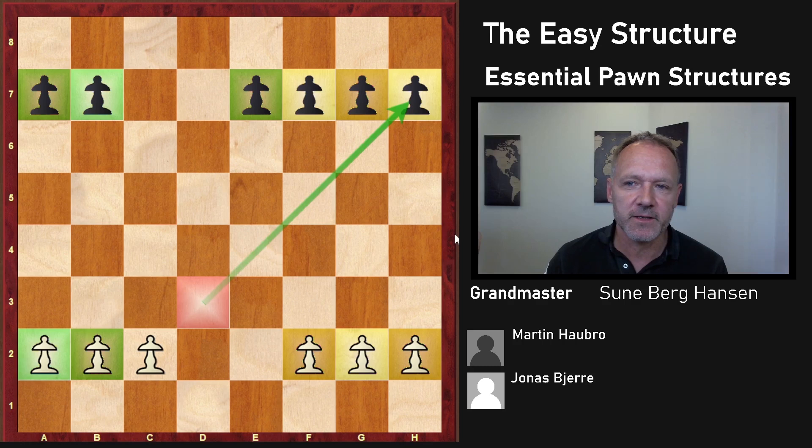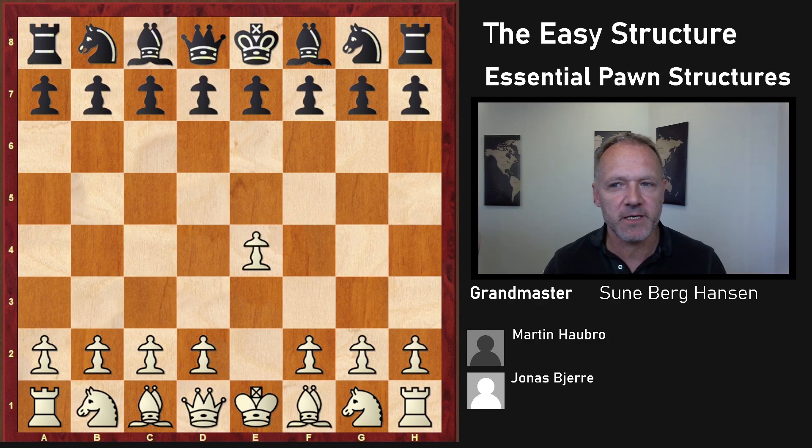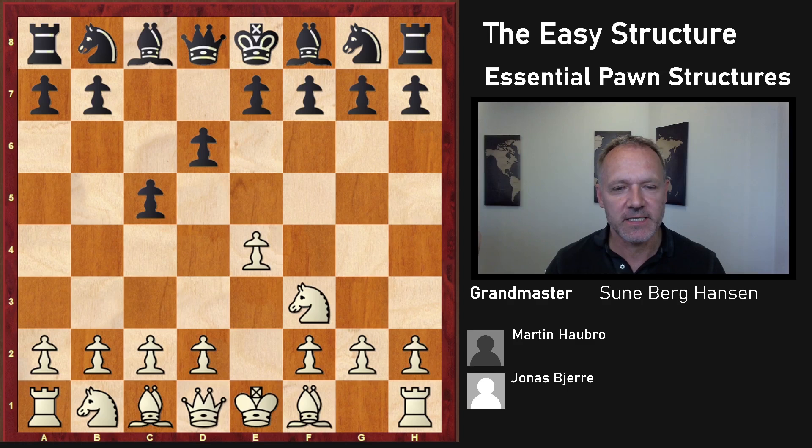Let's get into the game. We're going to look at Jonas Bjerre versus Martin Haubo. Haubo was the surprising winner of the Danish championship, but this game didn't go so well. Here we see the Sicilian — so this structure can also arise from the Sicilian. Haubo is trying to play real openings; he might play the Dragon, the Classical, or he might also play the Najdorf without even knowing it very well, which is kind of impressive against a guy like Jonas, who is of course very well prepared.